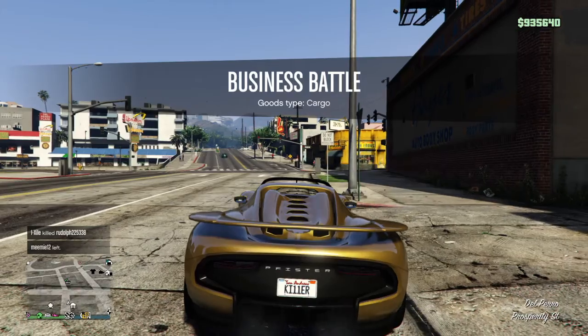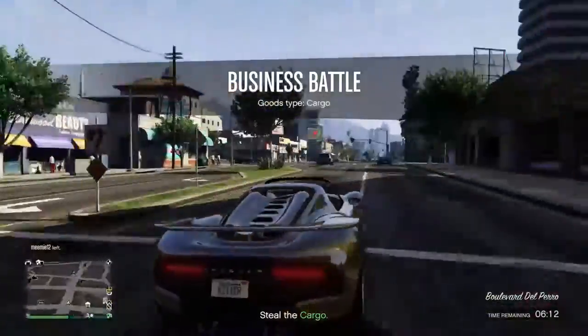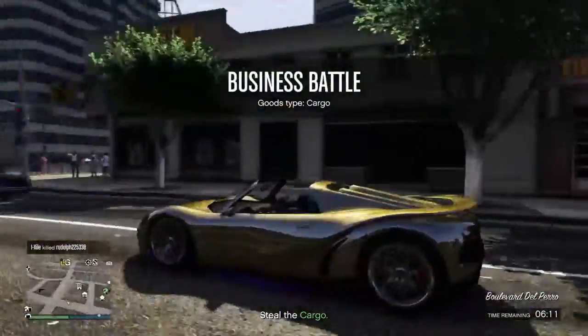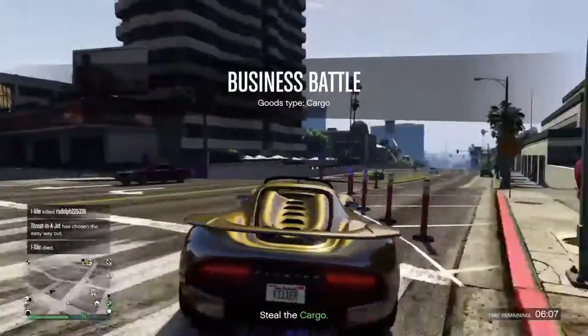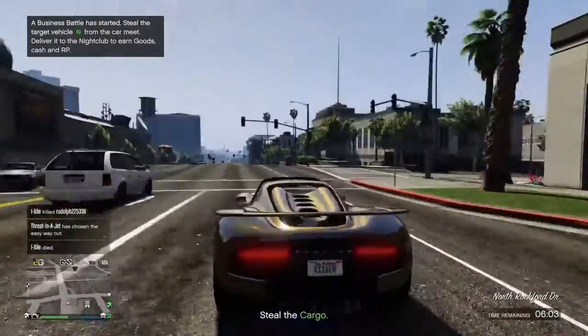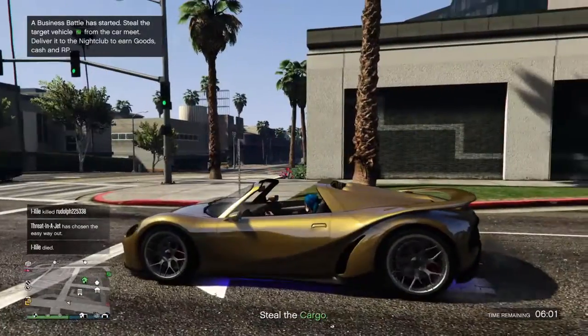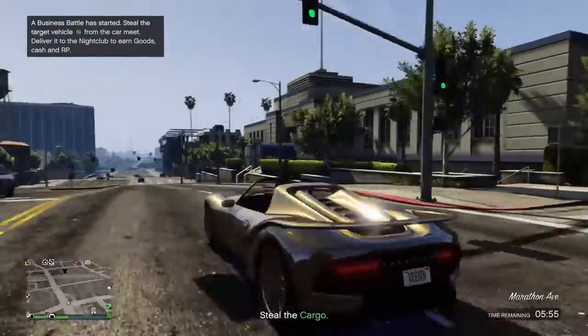Basically, how you do the speed glitch: you need to make sure you do not have bulletproof tires on this thing, because otherwise it will not work. What you do is pop the front two tires and then drive it until they actually pop so there are sparks — basically you just have rims — and then you're going to want to on first gear kind of do this.